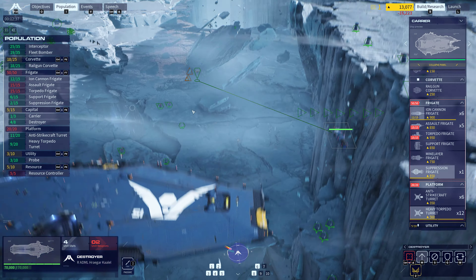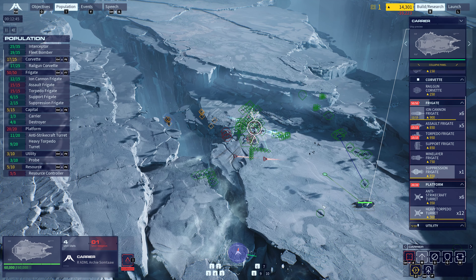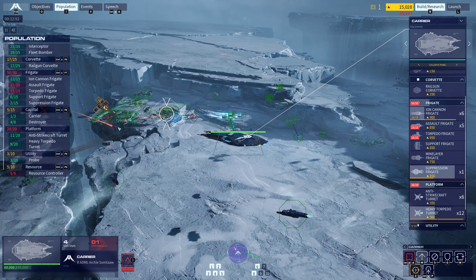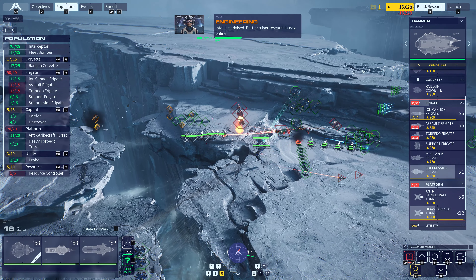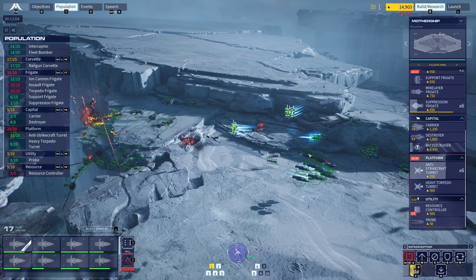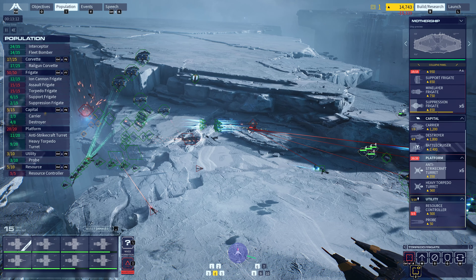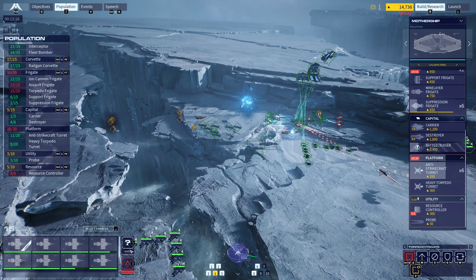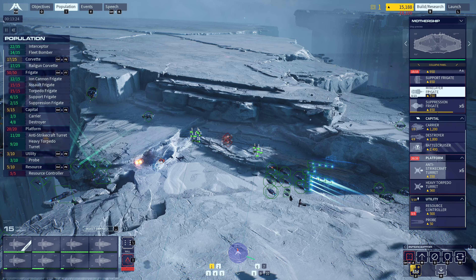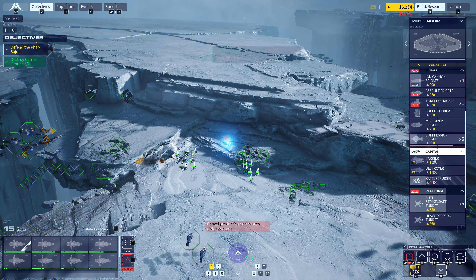Defeat remaining enemy forces. Group two taking losses. Send message. Enemy frigate destroyed. Intel be advised — battlecruiser research is now online. Acknowledged. Group one suffering losses. Fleet destroyer — we are holding on. Frigate neutralized. All nations set for combat. It's cascading. Remaining Incarnate forces destroyed. Enemy frigate. Carrier groups eliminated. Objective complete.